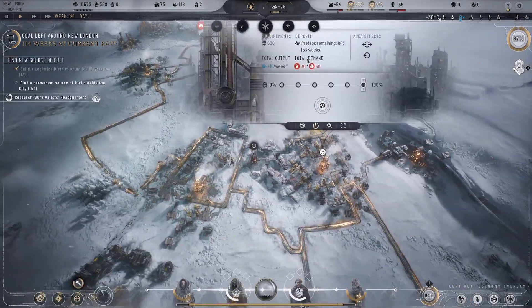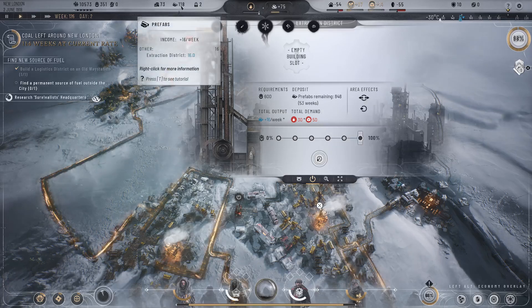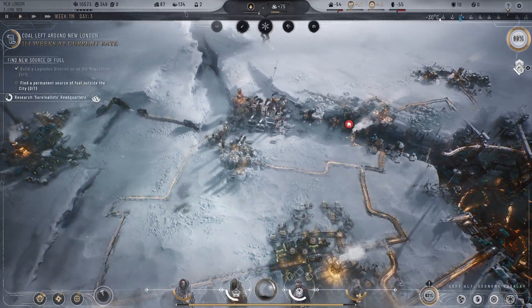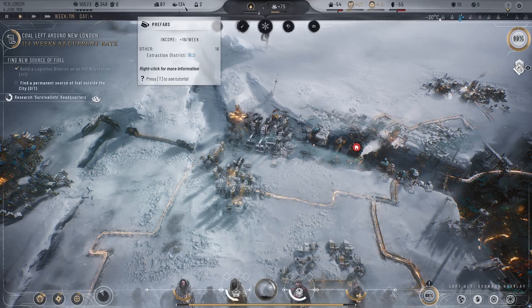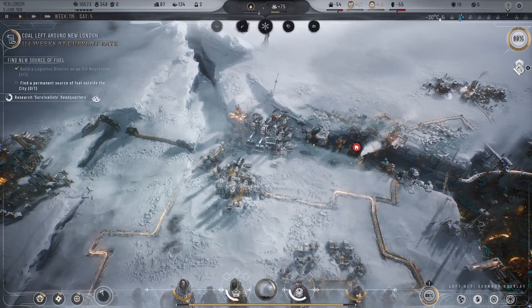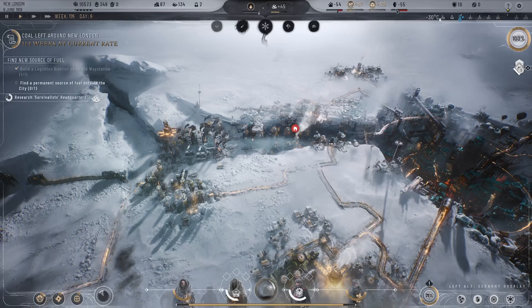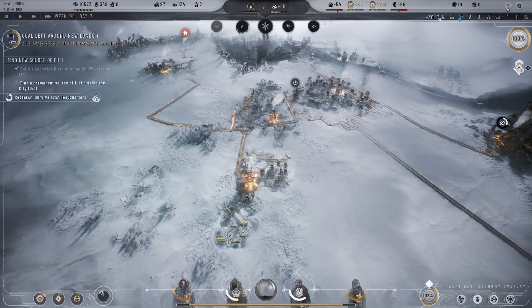The prefab production is still rolling — we're getting 16 per week. We need 200 more to get housing going, so that'll be about six more weeks before we can get housing going. And our material surplus is through the roof now, which is great.